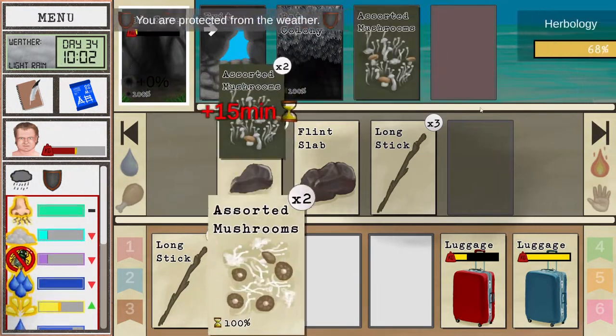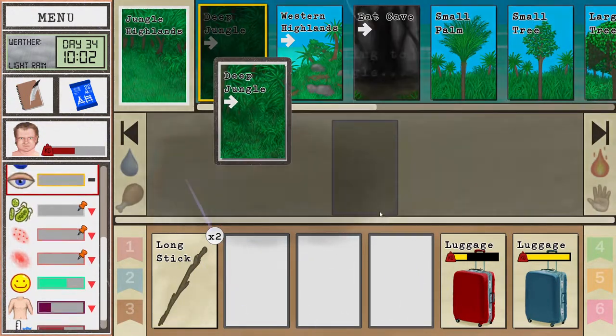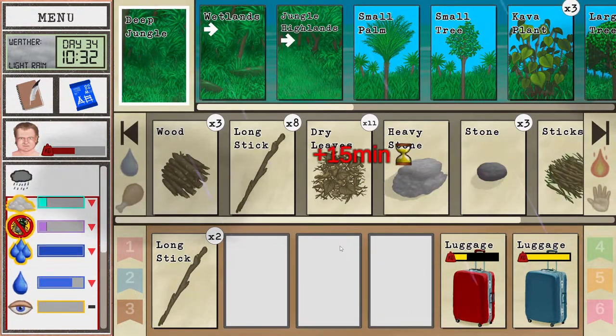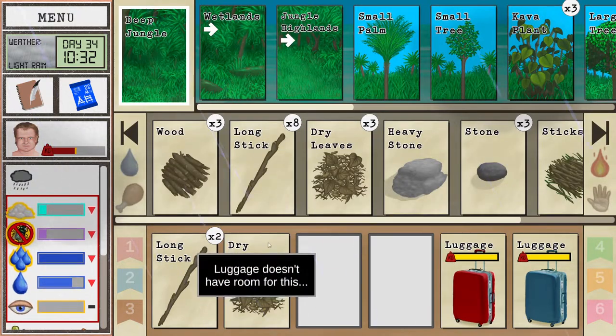How good is our mushroom skill? Not very good. Let's not touch those then — danger, danger. Let's take a breather and bring some leaves back with us.